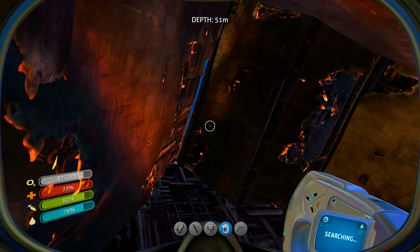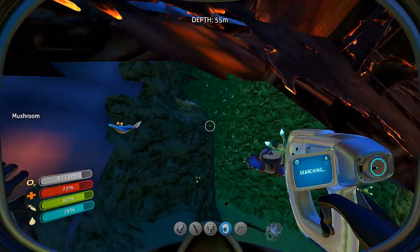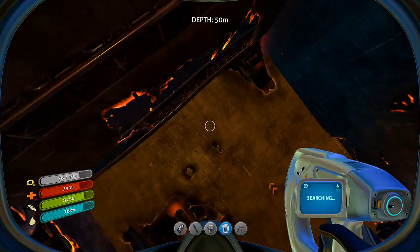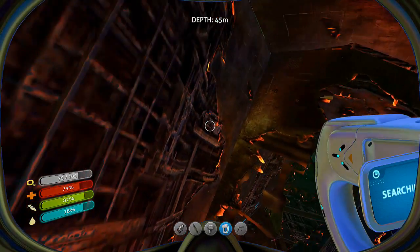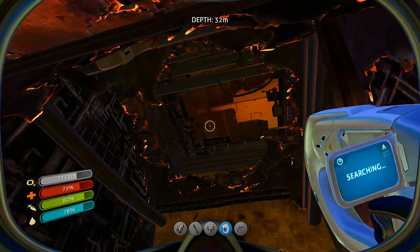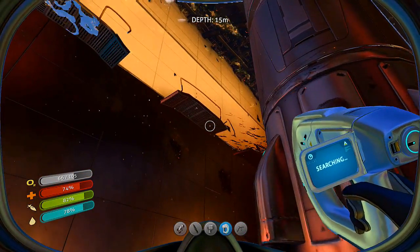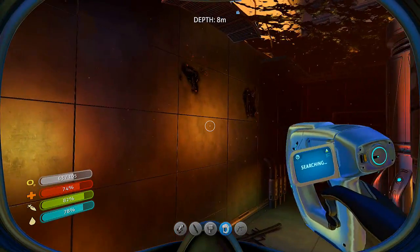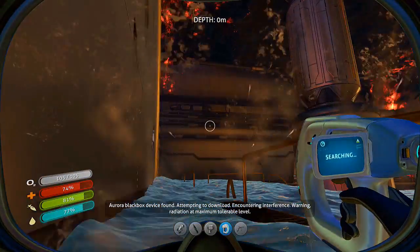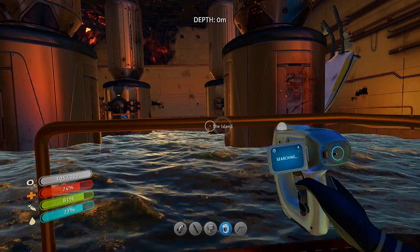Which way are we going? I'm already lost — there's our entrance. Can we go? Can we go any further? Here we go. And it looks like we are in the boiler room or something. Let's see about this. Yeah, this must be like the engine room.